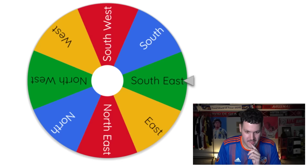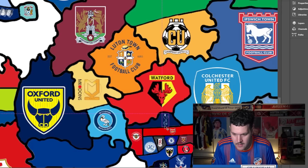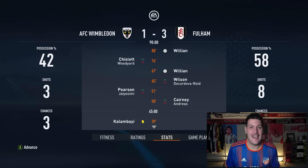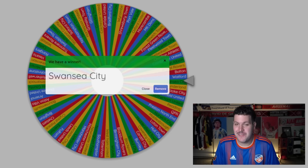A Premier League side — it's Fulham, my favorite club. They head south toward AFC Wimbledon, who have Fleming in their squad. Of course I want Fulham to win this one — and they do. Willian bags a brace, Fulham take over a huge chunk of London and pick up Fleming. Getting a 74-rated player from a League 2 outfit isn't bad, although he probably won't get game time.